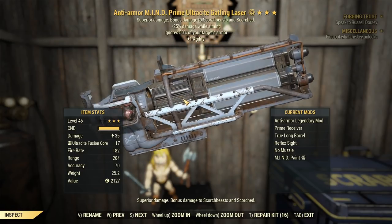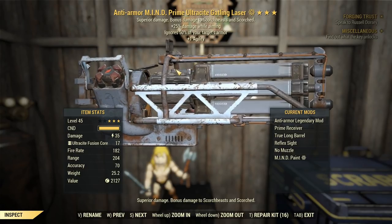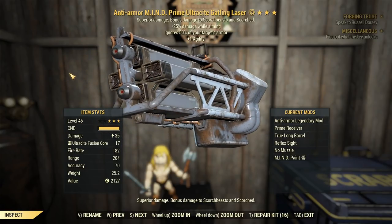G'day, this is Captain Noob, and this is an Anti-Armour Prime Ultrasat Gatling Laser with plus 25% damage whilst aiming and plus 1 agility.